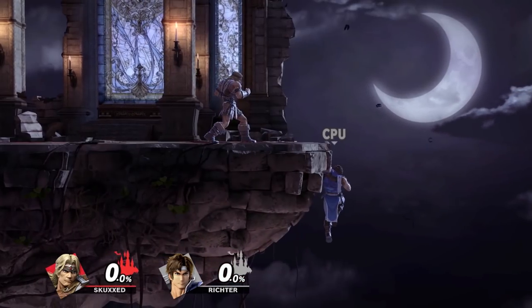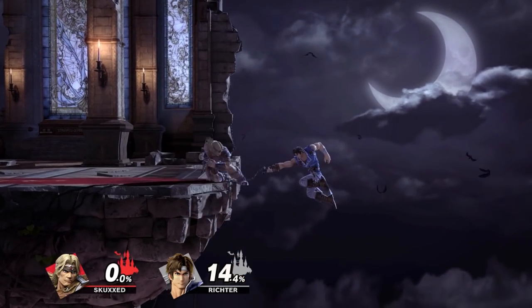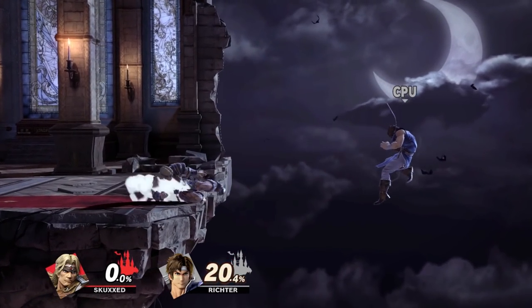The initial slide by itself can also hit enemies at the ledge, and its hitbox actually extends outside the ledge as well, so you can use it to catch enemies off guard.